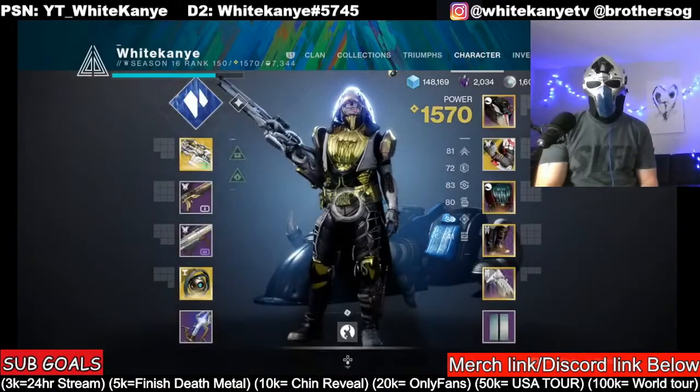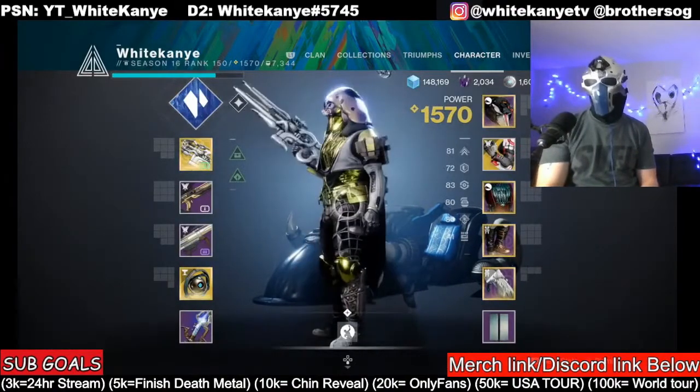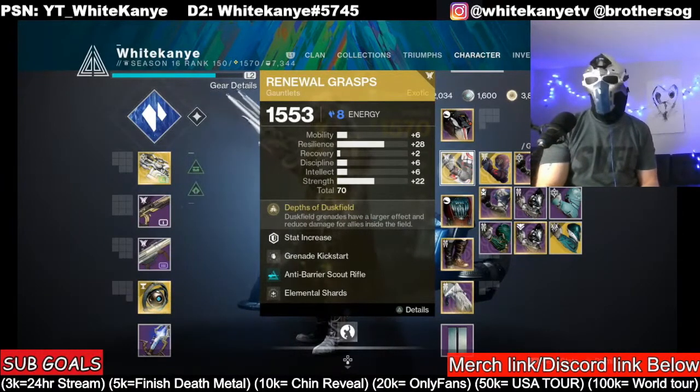We have a very sexy build to show you guys. This right here might be the most broken exotic in the game — Renewal Grasp. Dust field grenades have a larger effect and reduce damage for allies inside the field, and enemies deal reduced damage.